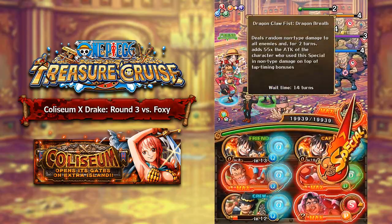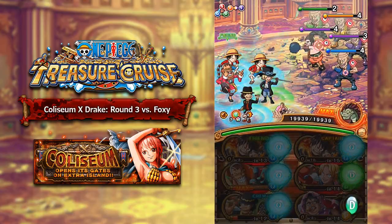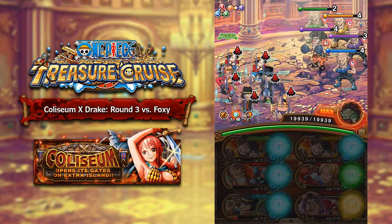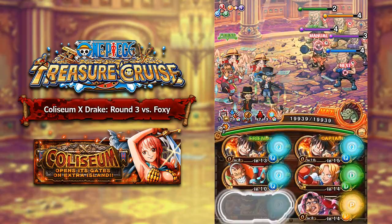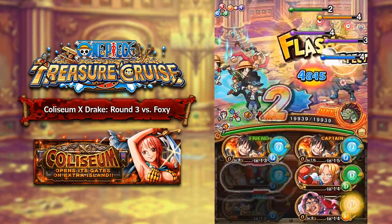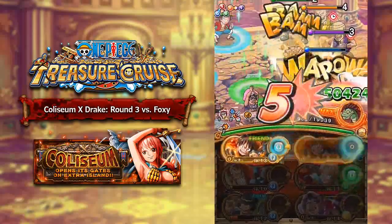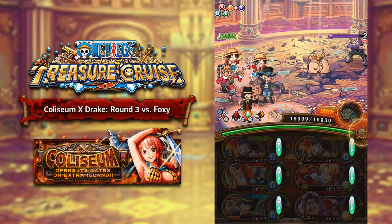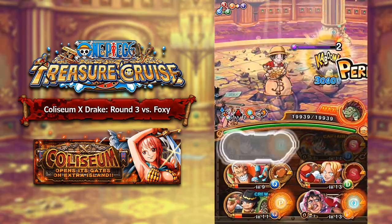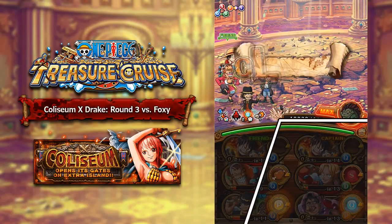The surrounding pirates don't really have that much HP — I think it's around 350,000 — so you can work your way around that. This shouldn't be too difficult, but Foxy himself might be a little bit of a challenge as he has nearly 2 million health. You have to deal with those pirates with a bit of tanky health, and then Foxy himself has a lot of HP as well. All in all, they don't do too much under 50% or 20%, so you don't really have to deal with too much. I'll see you guys on round 4 of Coliseum Drake.